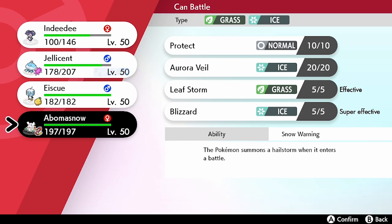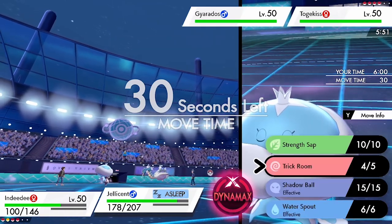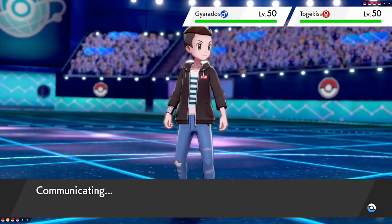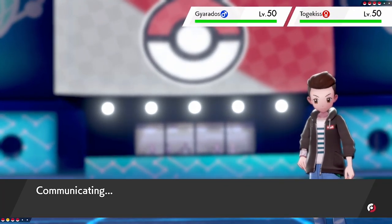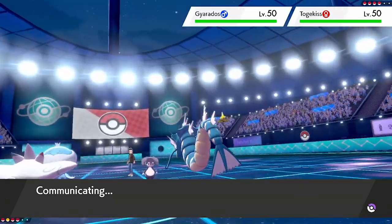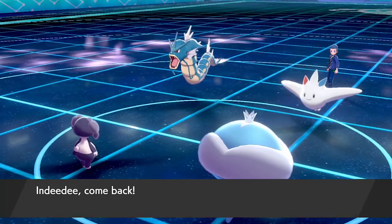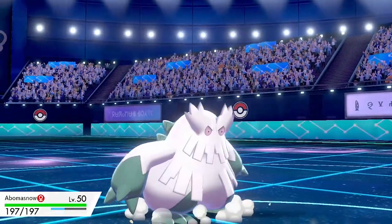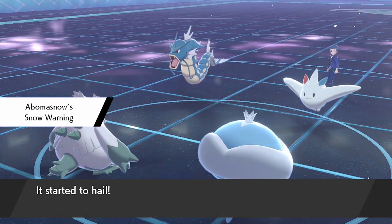Jellicent is now asleep and can't wake up — it's kind of dead in the water. I want to preserve Indeedee for later. I do have the Focus Sash on Abomasnow, giving me a bit of security. My opponent will have to double-attack into Abomasnow to get rid of it, and they'll likely attack the sleeping Jellicent to remove the Trick Room pressure from its Water Spout and Sap Strength.